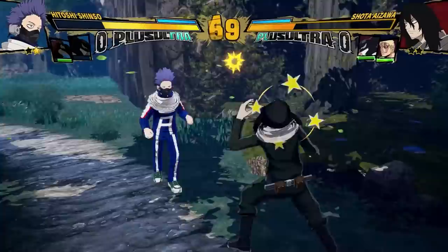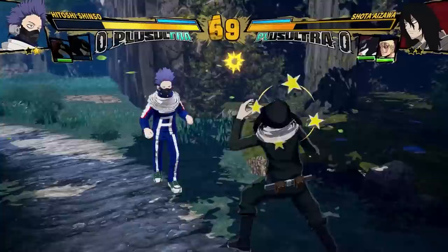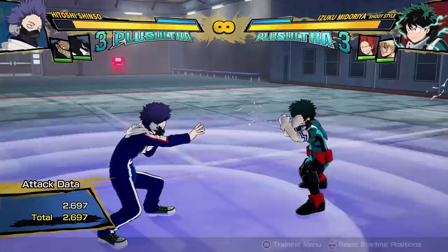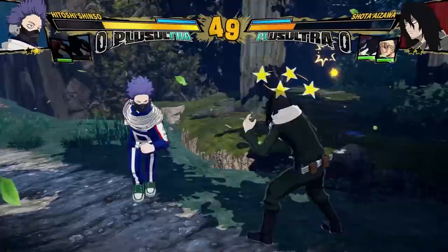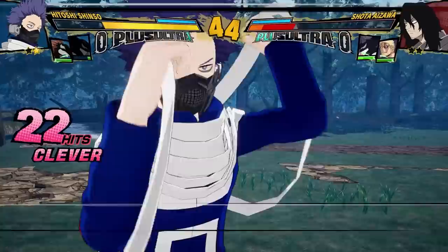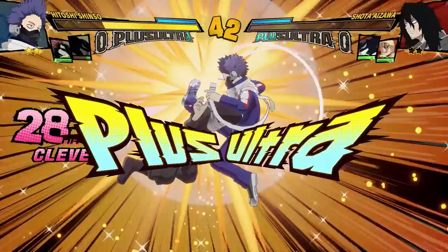But it gets even worse — the stun also triggers when the opponent is just getting up. When they go from the invulnerable state back to normal, the quirk will also trigger. That's just going to make it impossible to get out of certain situations, because you either just wake up and take an attack to the face, or you block and you're stunned and you're taking a full combo. Your options are getting hit or getting hit.